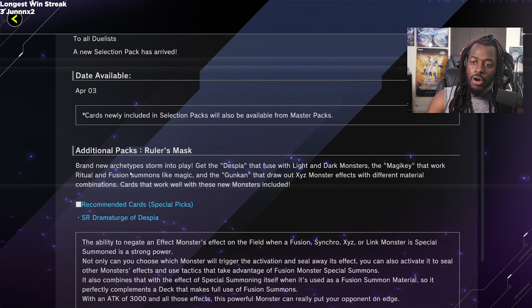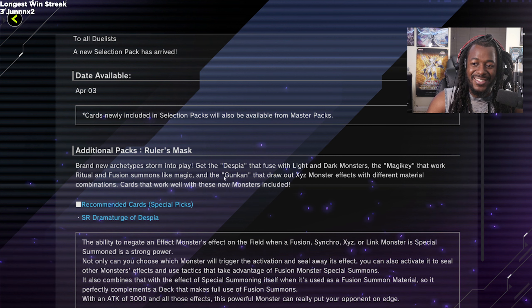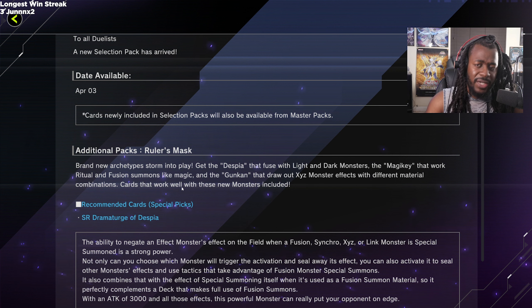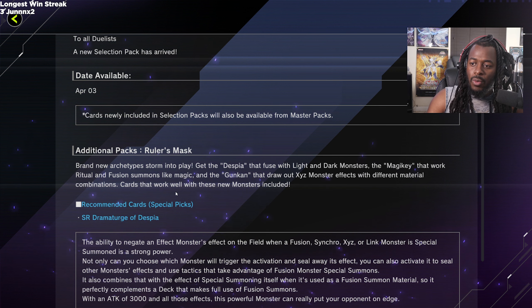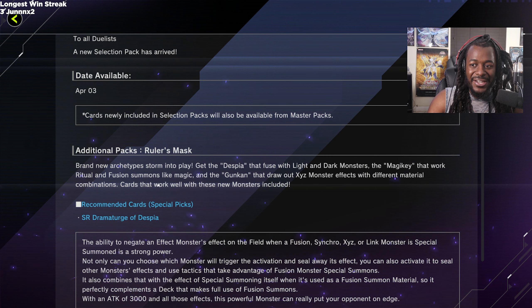Brand new archetypes are entering play: Despia, which fuses with light and dark monsters; the Magic Key, which works with ritual and fusion summons; and Gunkin, which draws out Xyz monsters with different material combinations. For those who don't know, Gunkin is a sushi-ship themed deck — it's a cool gimmicky deck. It doesn't really work in the TCG, but it might work in Master Duel.